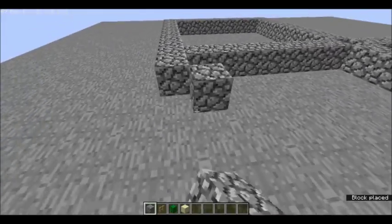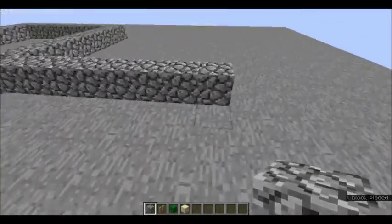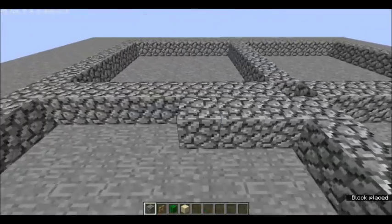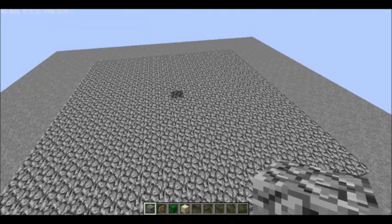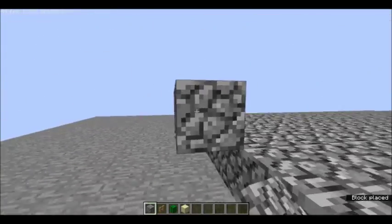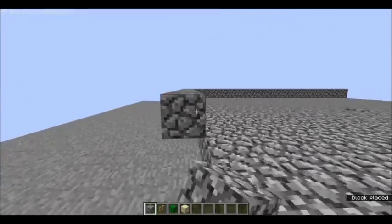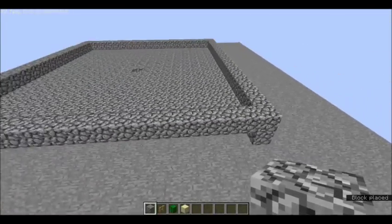And then we'll get on to the next thing. So now we have that. All you have to do now is fill this in and I'll be right back to you. And now your platform is filled in. The next step is to put up a wall about this high, and this is going to go around the farm like so.